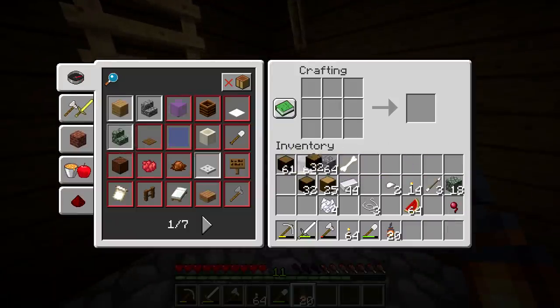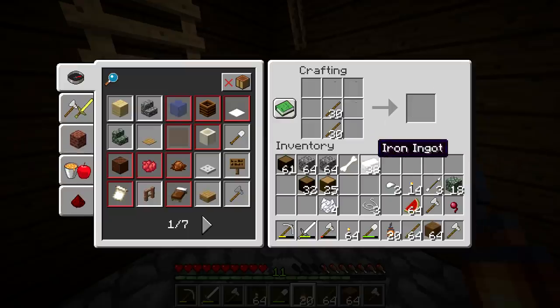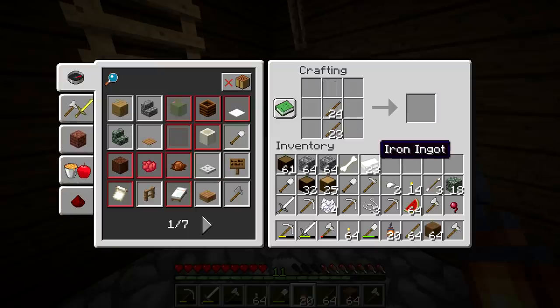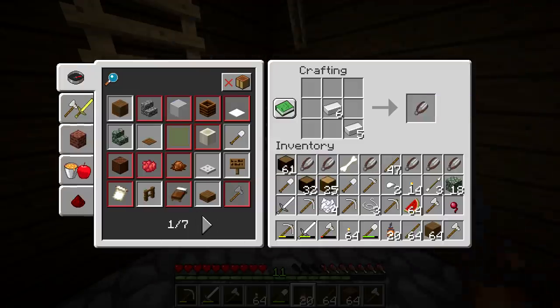Let's make a bunch of these, and then a bunch of these — I'm not going to need any more of those for now. Let's make two axes, three picks because I know I'll need those, one more sword, then a hoe, two shovels. And then I don't think I'll need much else except for more shears. I don't think... okay, we'll throw this cobblestone on the ground for now.